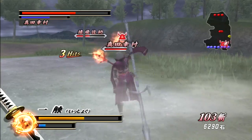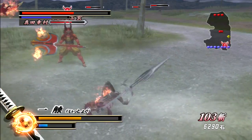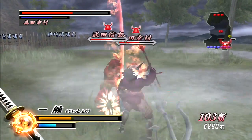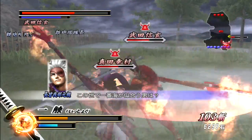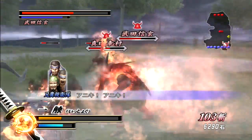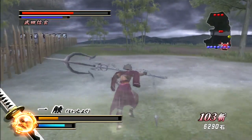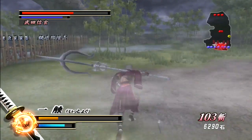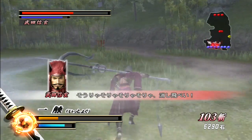Being able to freeze certain enemies with ice — I don't think fire really does necessarily anything. There might be a slight affinity between light and dark, but it's really hard to say. It seems like a negligible difference, if anything. This is getting pretty hairy though — I'm taking a lot of damage against these guys. Even blocking and dodging out of the way isn't very effective considering how fast Yukimura is and how hard-hitting Takeda Shingen is.